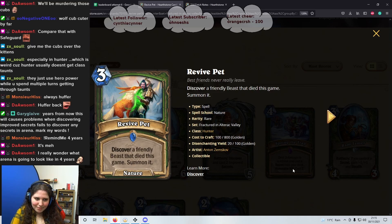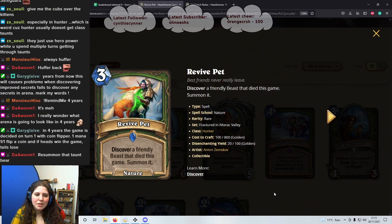Next we have 3 Pets — 3 mana spell. Discover a friendly Beast that died this game and summon it. It's okay — I'm gonna go 2 stars because it depends on the Beast. There's a lot of Deathrattle cards at the moment that summon smaller versions of the Beast you just killed, so you may end up resummoning that instead of the one you originally wanted. You might be thinking 'oh, I'll go for the Taunt beast,' but imagine if it only lets you discover one of those 2/4s or a crappier Beast you played earlier. Going first statistically means you're more likely to win — isn't there a whole statistic on that?